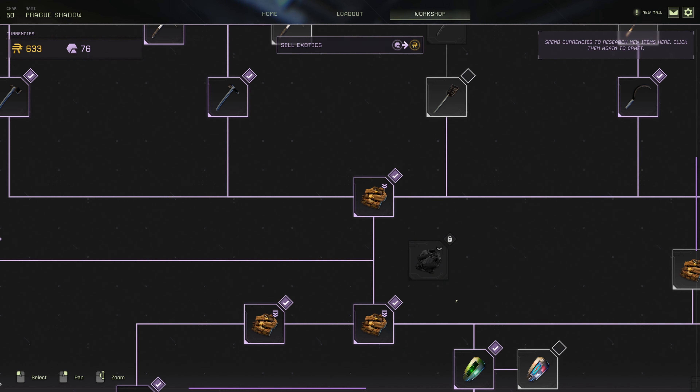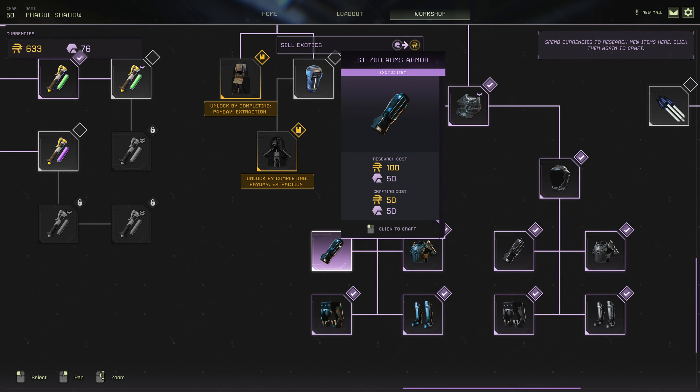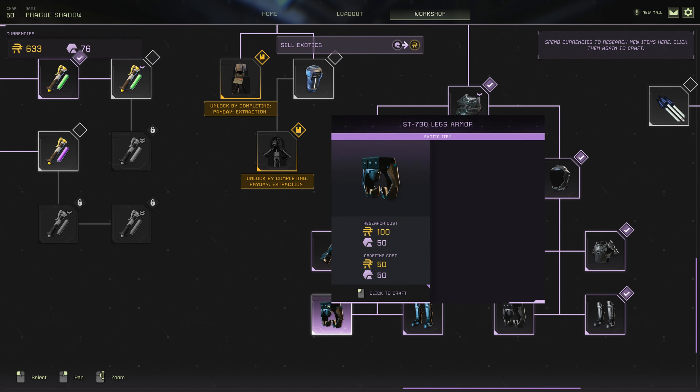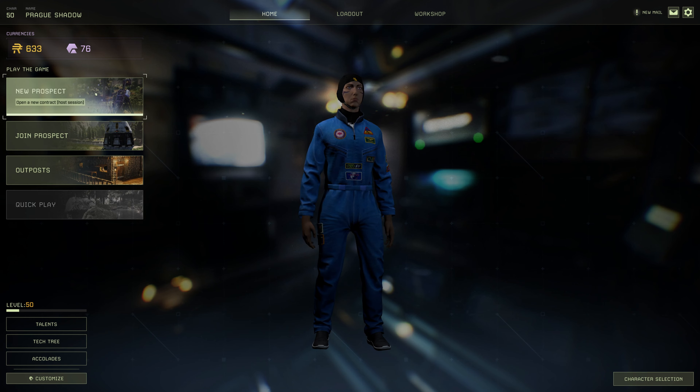I actually want to show you this suit which I was saving for. This one is definitely good for extinction or tracking predator type of missions, because it helps with your damage, perceived threat, crouching, and stealth damage. I feel like I want to try this one out and play around with it.